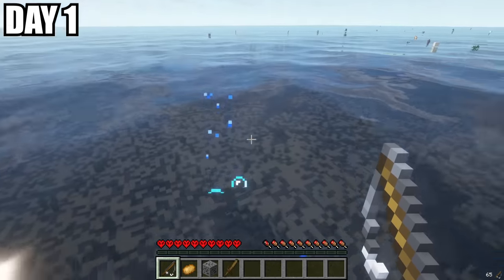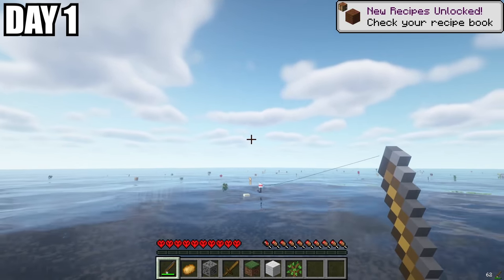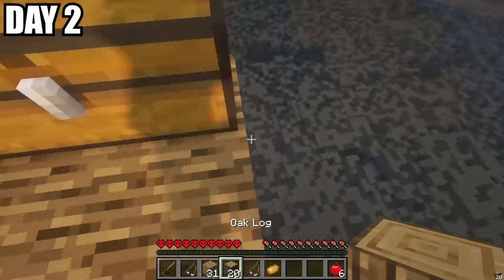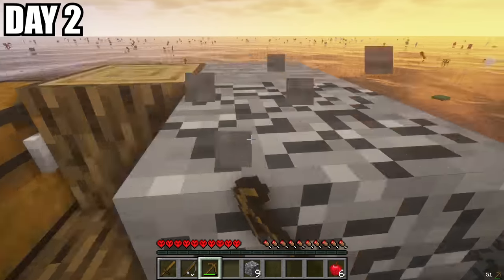Okay, there's a sword here. We definitely are gonna need this in case any creatures try to hunt us down. I also found some saplings and a potato to make a farm. After fishing the entire day, we went ahead and made a chest and deposited all our materials in there.